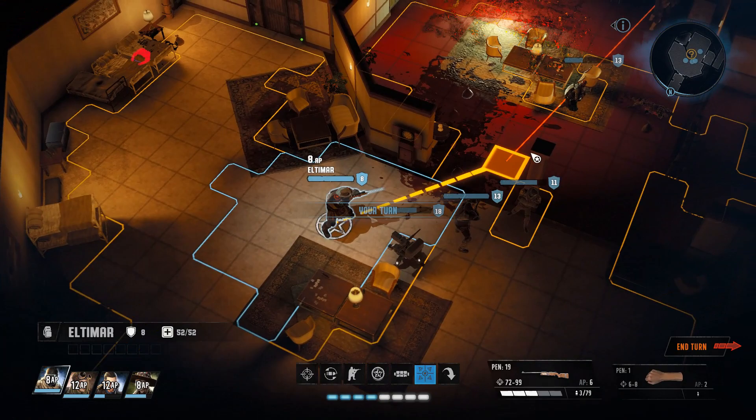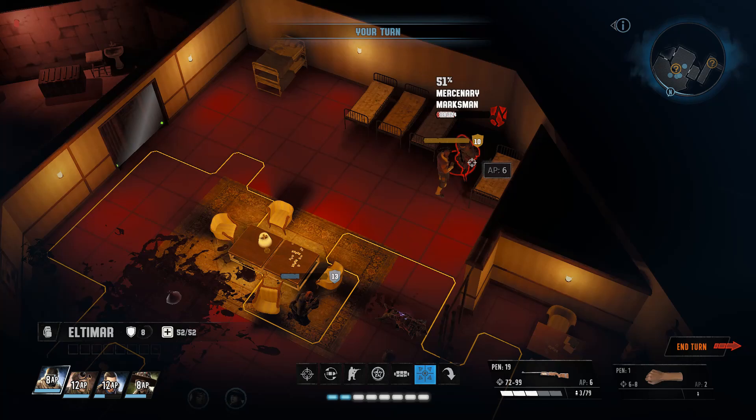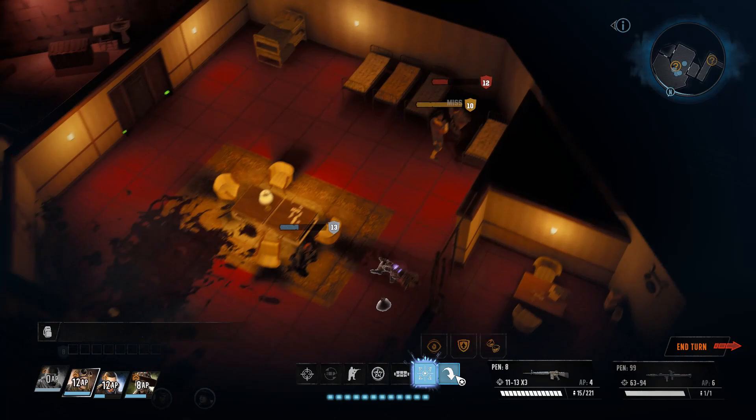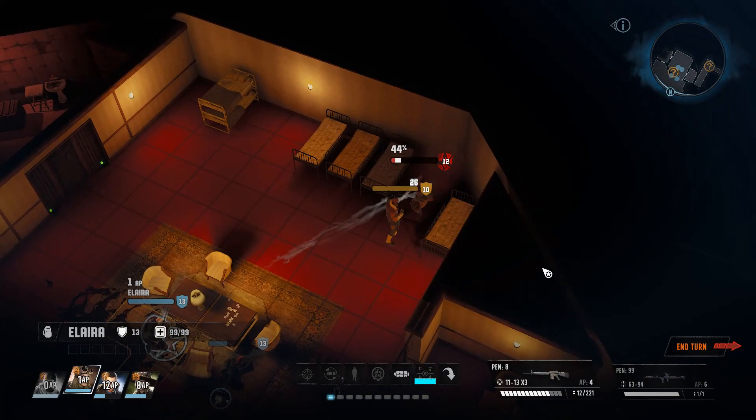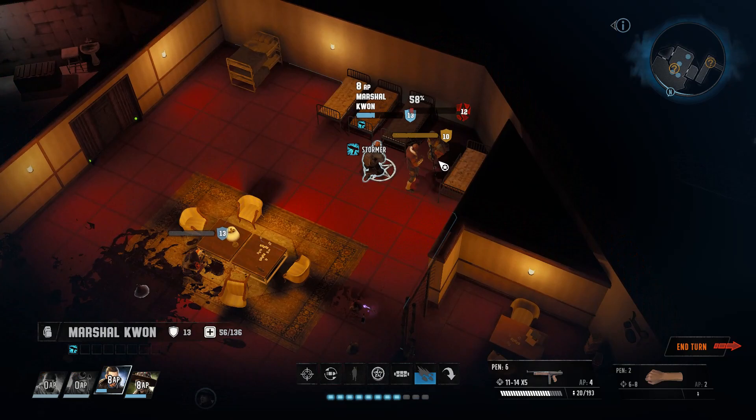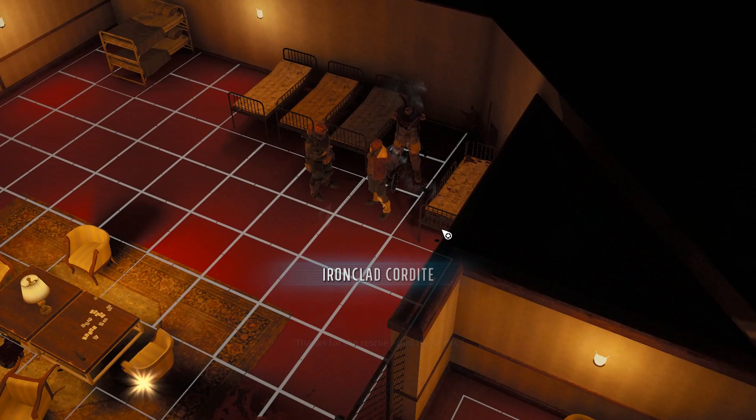He's much better when he gets actual equipment on — six damage is kind of pitiful. Can we hit him? Is there anywhere we can go where we can hit him better? 61% chance — we do have a precise shot which might be worth using. Shoot him in the head — almost killed him. Maybe the turret will kill him, or Kwan. 18%, 48%, 58% — all right, good enough. There we go.